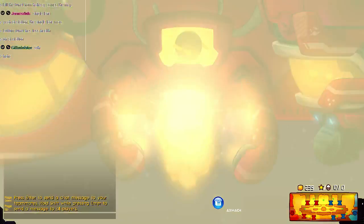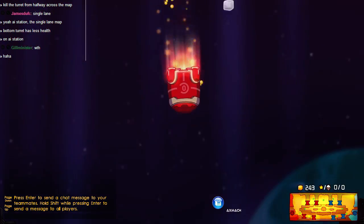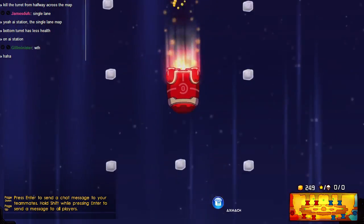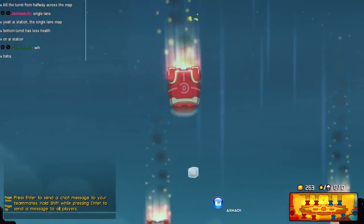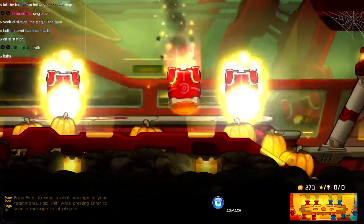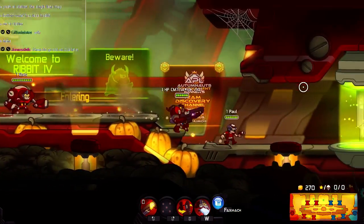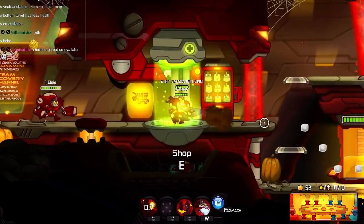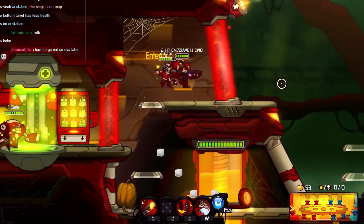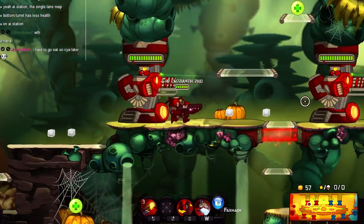Gil Minister, the glitch is: you get the snipe upgrade, and you hold down your fire button while you're shooting your shotgun, and you switch your weapon to machine gun, and you do shotgun damage at the machine gun rate. If you get snipe on your machine gun, you can stay out of the range of the turrets.